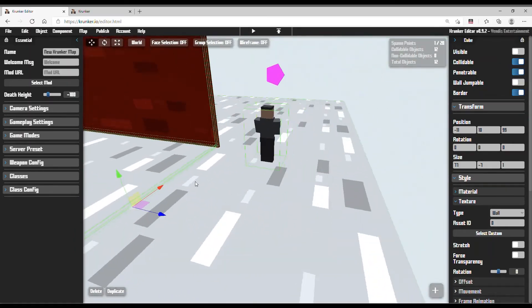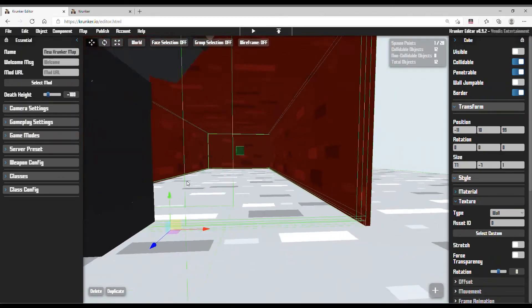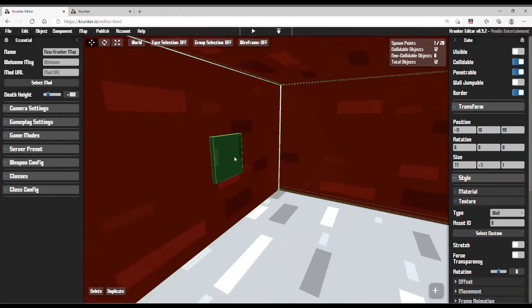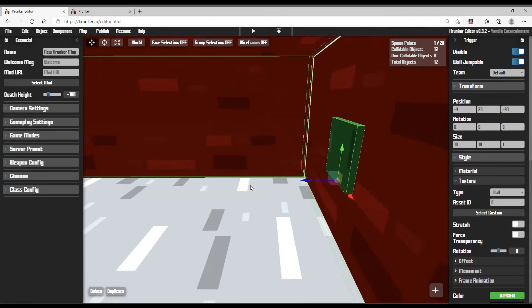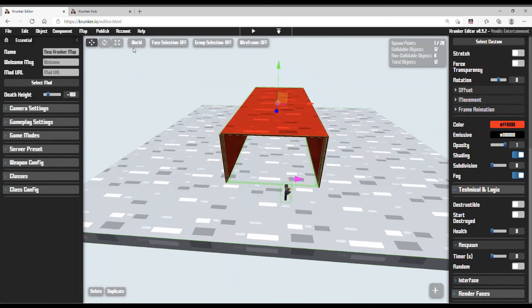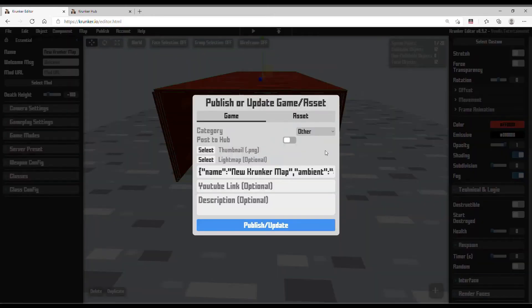Now let's give it a test. Basically, the player goes here and can't go through the wall, but the knife can go through it. If the player throws the knife and misses, there will be a broadcast message. If the player hits the green target, they get one point. You need to publish this map to test it.